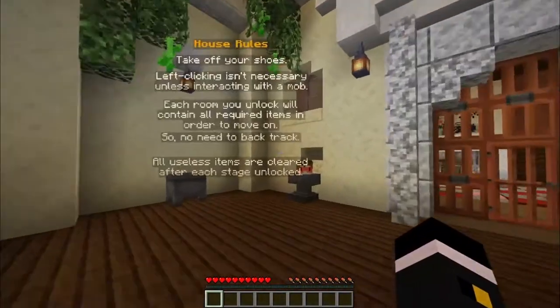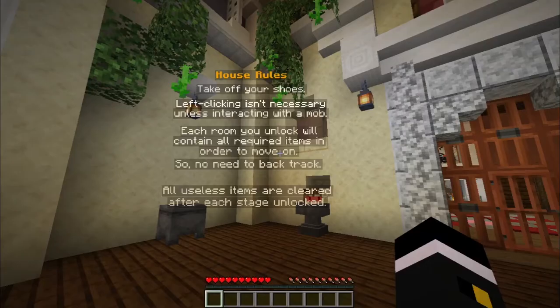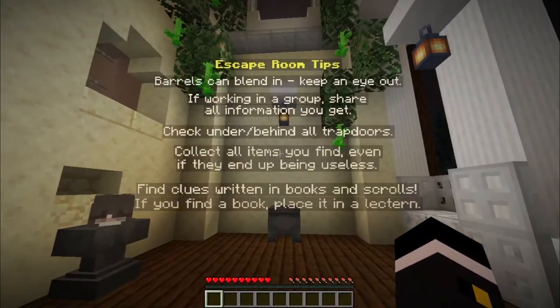The map is there. Take off your shoes. Left click isn't necessary unless interacting with a mob. Each room you unlock will contain all the required items to move on. No backtrack. All items are cleared after the stage is done. Veros can blend in, keep an eye out. Working in carbon? No. I'm alone. I'm forever alone.